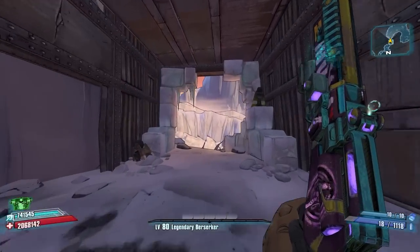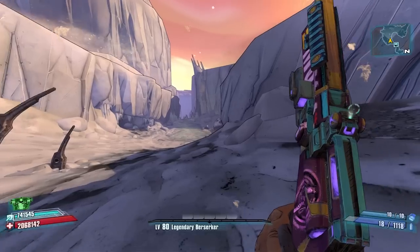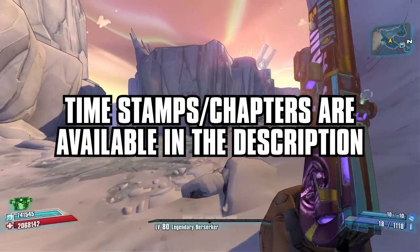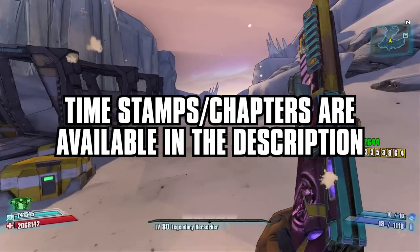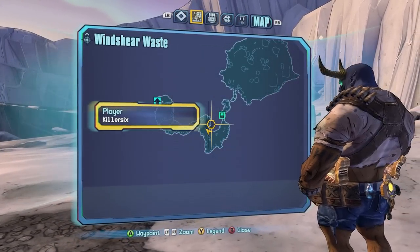What's going on guys, Killer Six here, and today I'm bringing you the first episode of the Borderlands 2 Legendary Lootpedia guide. We're going to go map by map in the order you'd encounter them during your playthrough of Borderlands 2, starting off with Windshear Waste where you begin at Claptrap's place.